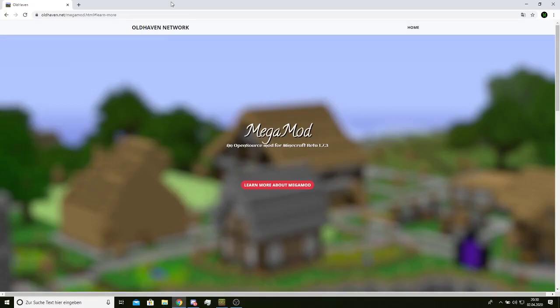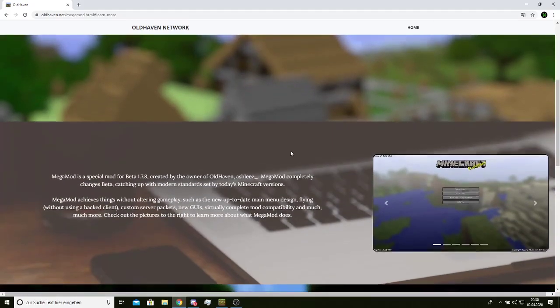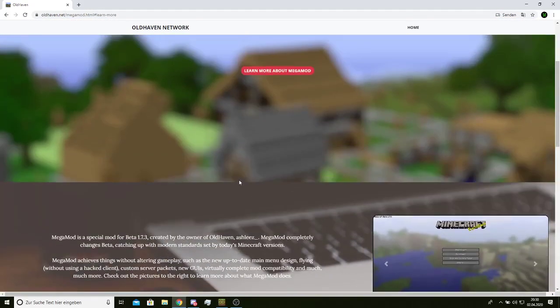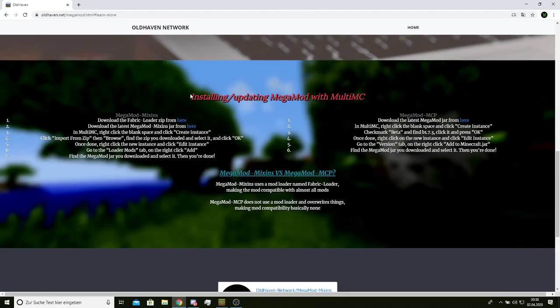Hello guys, today I'm going to be showing you how to install Megamart for Beta 1.7.3. You go to this website — the link is in the description — and then you scroll down and go to the section 'Installing, Updating Megamart with MultiMC.'